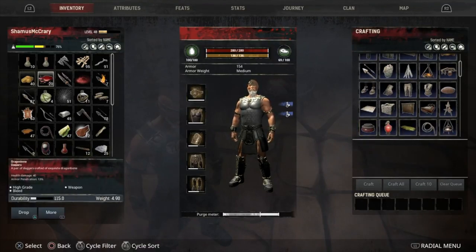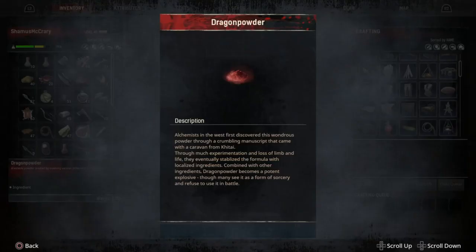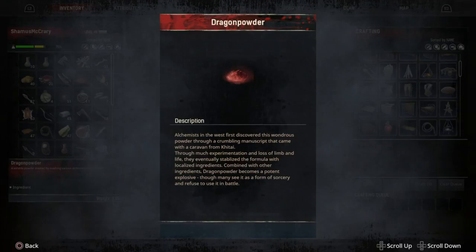Now, the dragon powder — I have made one already, you can see it over there on the left. Let's go info. Alchemists in the West first discovered this wondrous powder through a crumbling manuscript that came with a caravan from Kitai. Through much experimentation and loss of limb and life, they eventually stabilized the formula with localized ingredients. Combined with other ingredients, dragon powder becomes a potent explosive, though many see it as a form of sorcery and refuse to use it in battle.